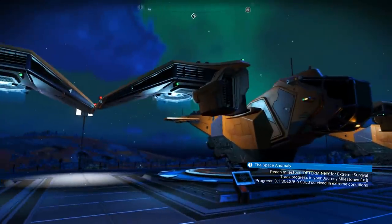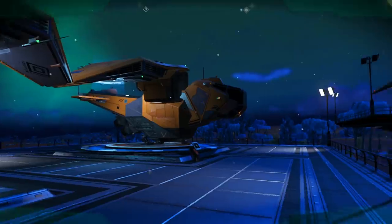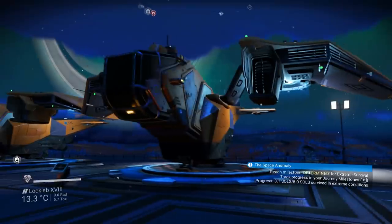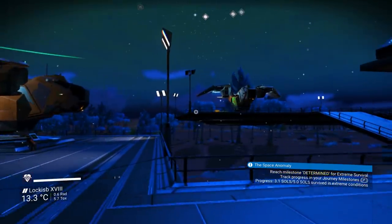I wasn't expecting all of them to appear at one time. Three showed up on one platform at once — this is the exact place to get them. Look at these beauties! This system actually has other cool haulers too, like this one right here — it's an S39-6. It has two or three different types of haulers that look pretty cool.